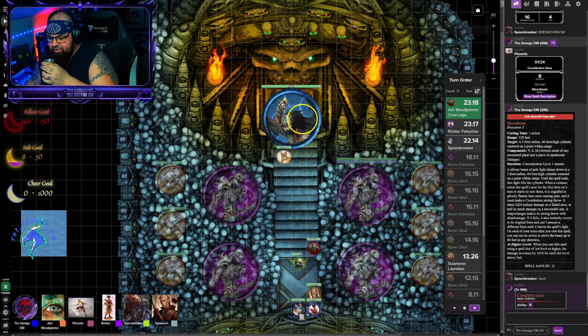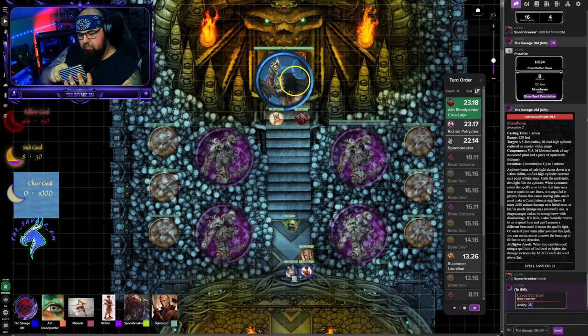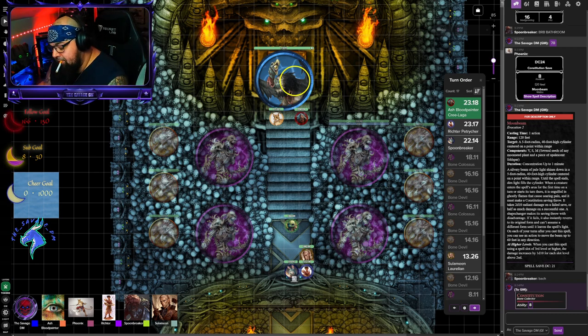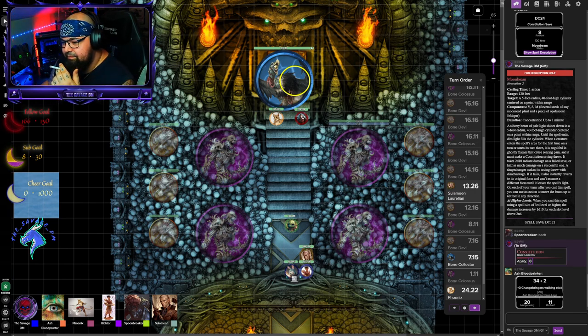Ash, you are up. I'm going to rush up the stairs next to Phoenix and swing my hammer. You haven't had that hammer very long, eh? It's kind of the first thing everybody wants to do — swing it around. Looks like it'd be a fun toy. 34 to hit — 20 bludgeoning and 11 radiant. Ash is just swinging it two-handed, right to left, like the bird is a ball we're playing a game with. Give me your other attacks.